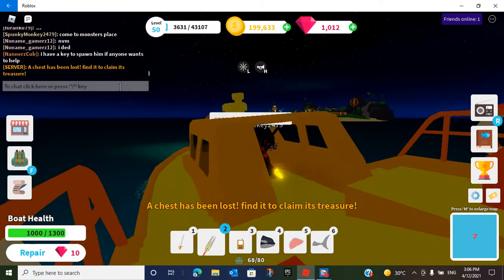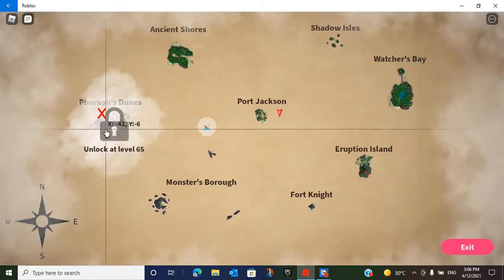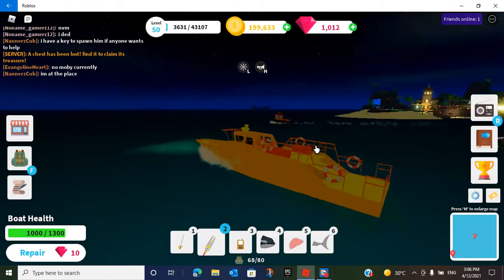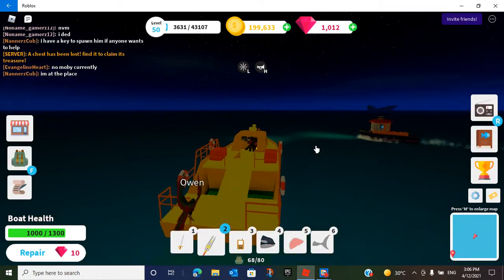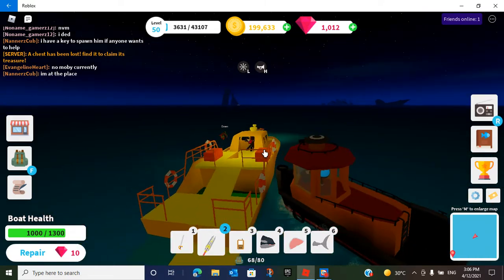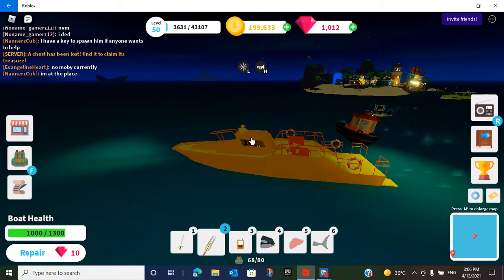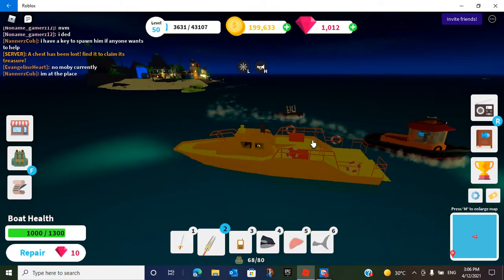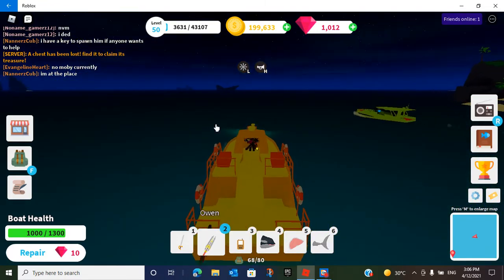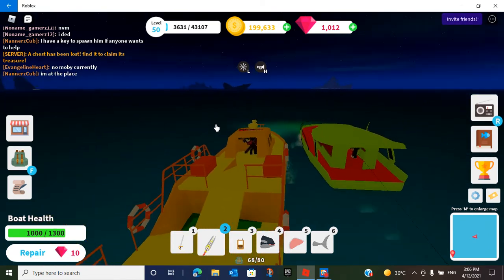Someone has a key — maybe we can use his key. We're gonna go ahead and go to Monster's Barrel, and I'll put my marker on there. We're just gonna travel there. Does this guy want to come on my boat? Can you please get on my boat? I don't think anyone wants to get on my boat, but let's just go fight Moby Wood. I think this guy's gonna come too.